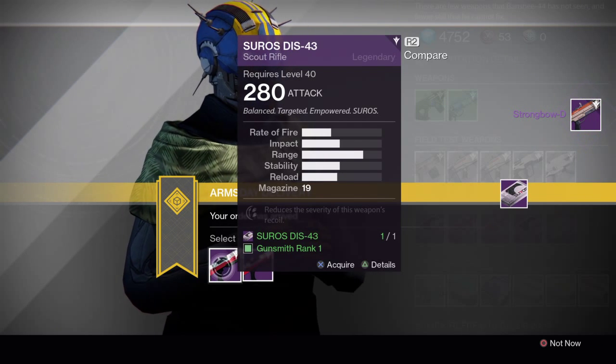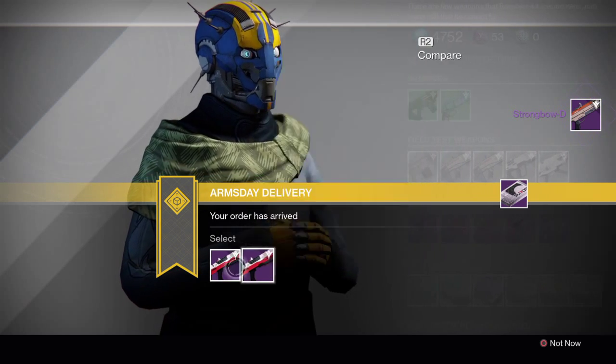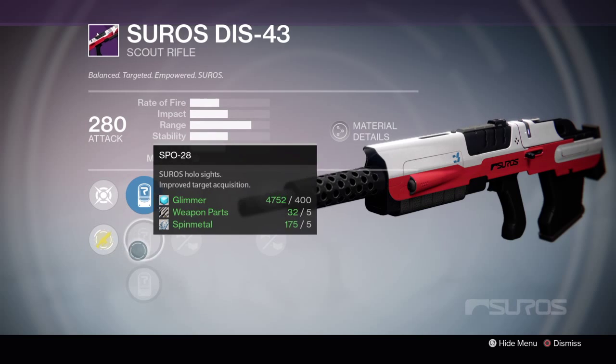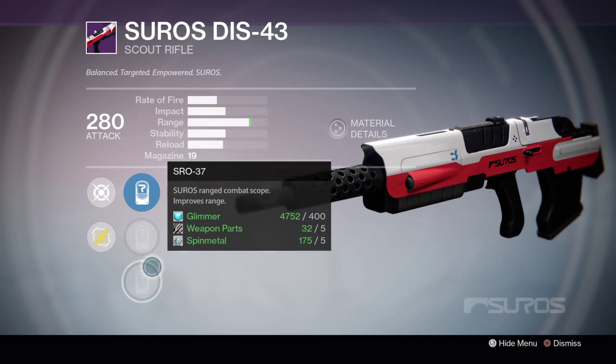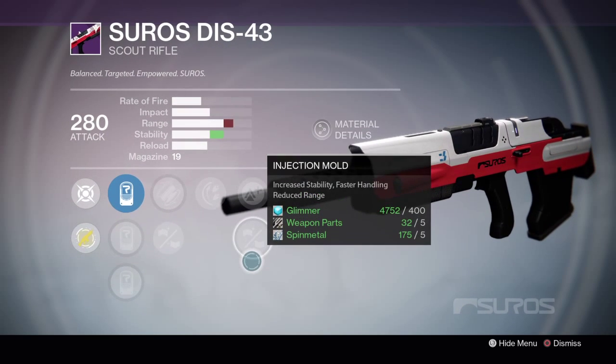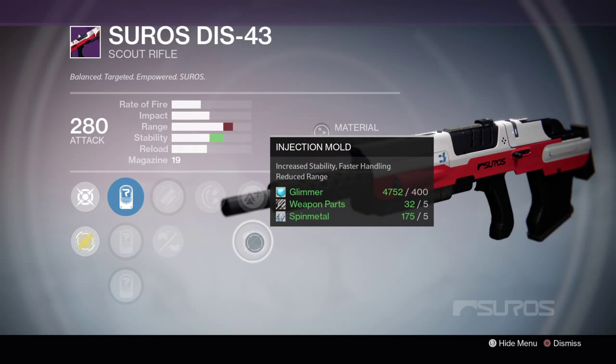And I got a Suros DIS-43 Scout Rifle. Alright, let's see which one's better. SLO 12, 28, 37, Appended Magazine, Fitted Stock, Rodeo, Lightweight, and Injection Mold.